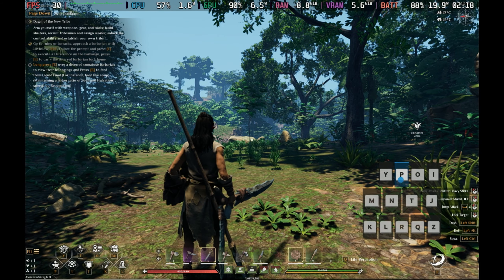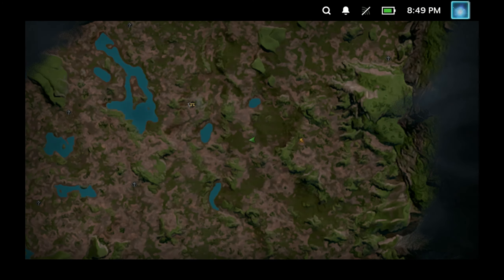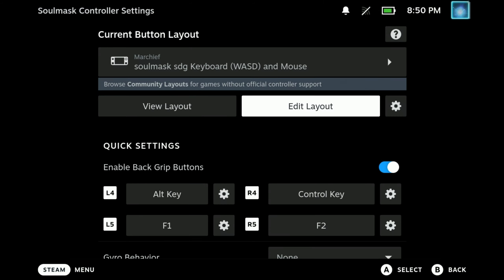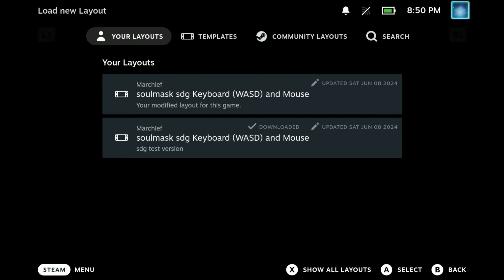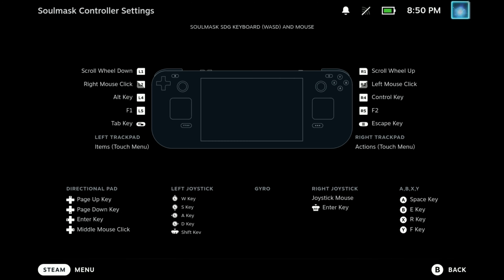As I mentioned, I do have a custom controller mapping for this — there is a lot to map because this is built for keyboard and mouse. Thanks to the deck we can make those custom layouts, so hopefully you can find the Soulmask SDG keyboard mouse layout on the community layouts as I did export this. It hasn't been exporting the latest versions all the time, so if the map button is missing, make sure you bind the back paddles to the map and F1 and F2 as well, otherwise you won't be able to accept some stuff later.